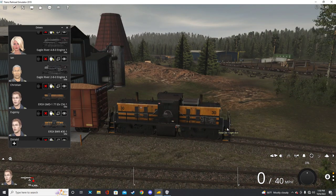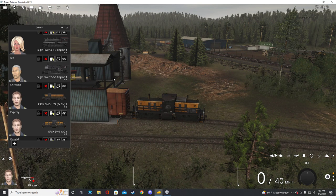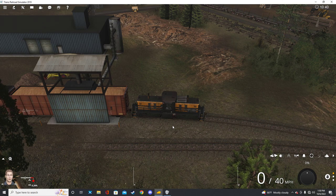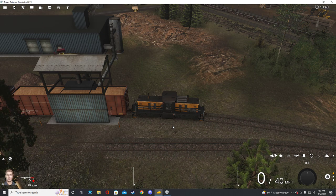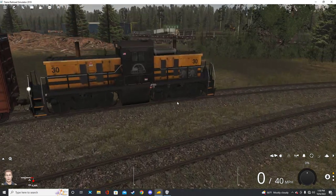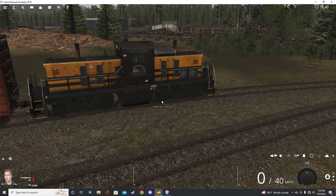BW9 number 30 - again not dynamically numbered, this is the only one the route owns. I believe this is a fictional locomotive because I have not found a single photo of something like this in real life. I assume it's a custom model done by Jointed Rail. But it's cool and it makes sense - logging railroads are notorious for modifying locomotives to their needs, or outright building one out of parts from defunct locomotives.